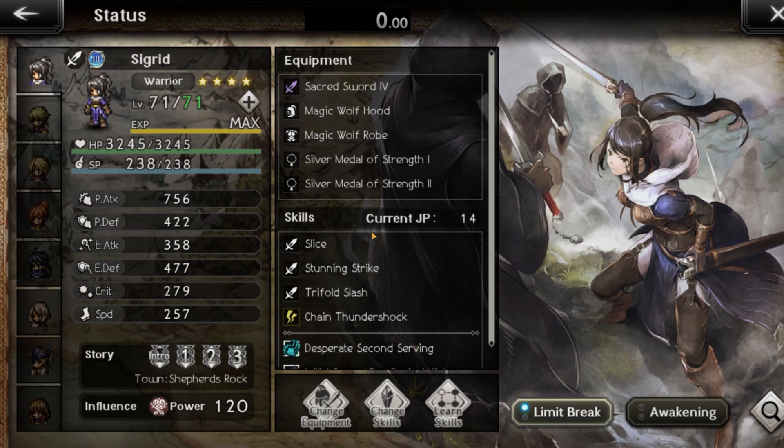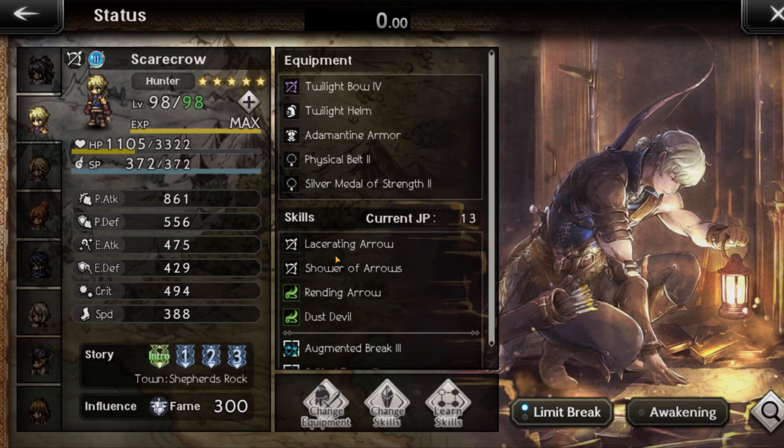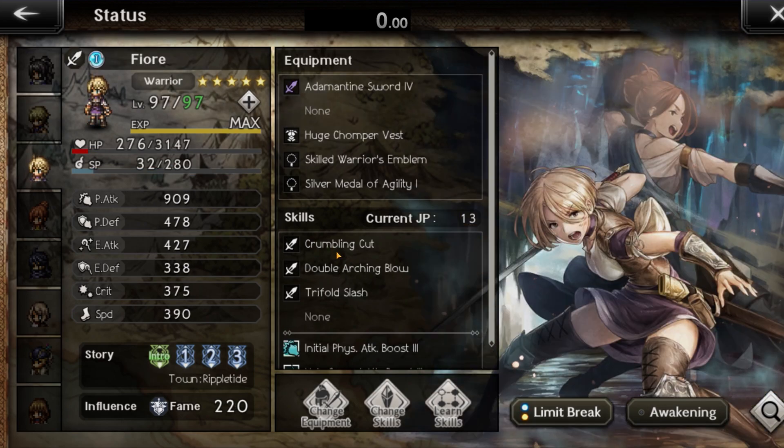Make sure you put Trifold Slash on the third slot. For Scarecrow, attach as much physical attack accessories as you can, and you want Lacerating Arrow on the first slot and Shower Arrows on the second slot. For Fior, give her as much physical attack as you can. You can also use the Skilled Warrior's Emblem if you have that.